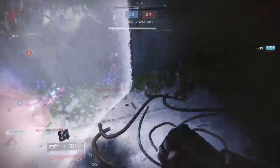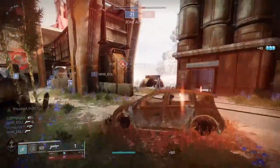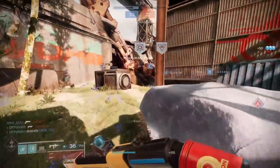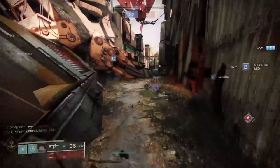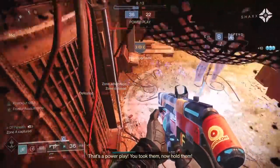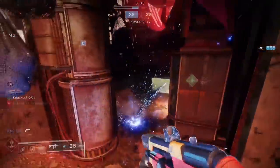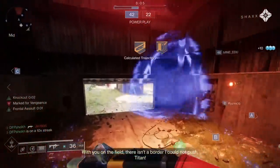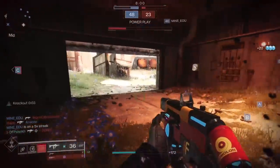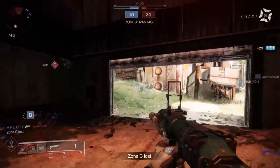I really don't get what Bungie's angle is with the Future War Cult weapons making them come with barrels instead of sights — they've done that on all of them and I really don't understand why. For example, on the Retaining scout rifle it comes with a very blocky high zoom range scope and you can't get another one. The Number thankfully does come with a stock sight that is really good. But the Stochastic really suffers by having that low zoom Candle scope — it kind of kills the gun in PvP.